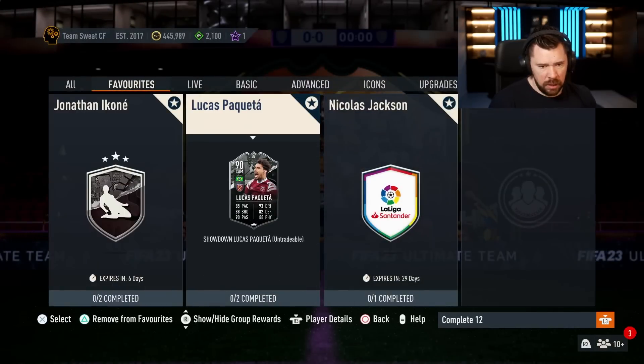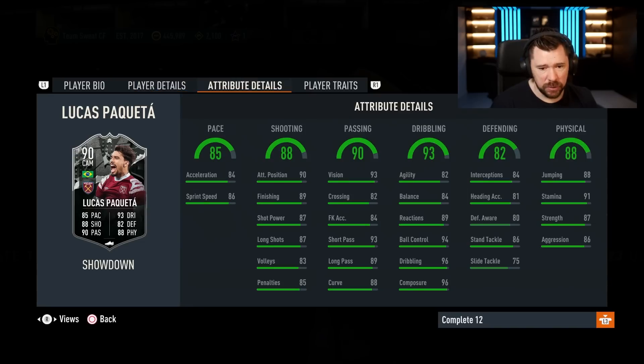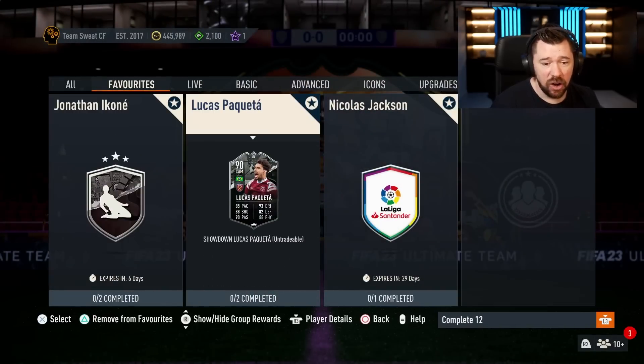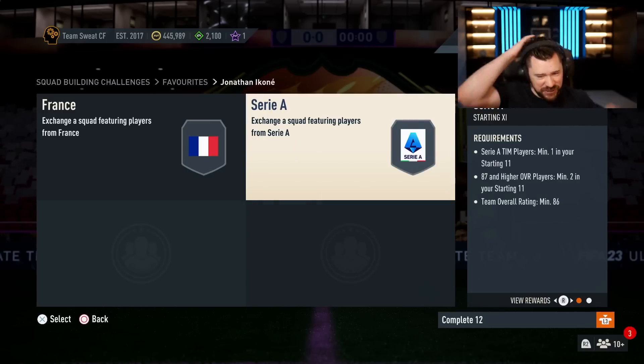Ikoné has four star four star, right wing or right mid only. Perfect pace, stamina, strength and aggression are nice. He's got the flare trait and outside the foot shot trait, which is nice. Then Lucas Paquetá is five star four star, high/high work rates, can play CAM, center mid, and center forward. The chem style is really important here — if he gets a plus two boost to a 92 overall, he would be absolutely crazy: 90 shooting, 87 pace, 92 passing, 95 dribbling, 84 defending, 90 physical. That would be mad on a five star four star Premier League Brazilian.